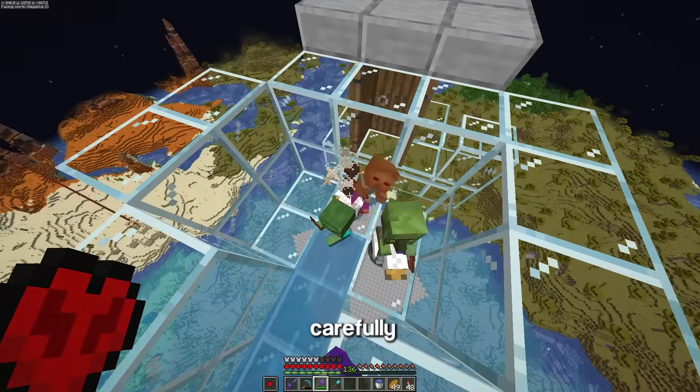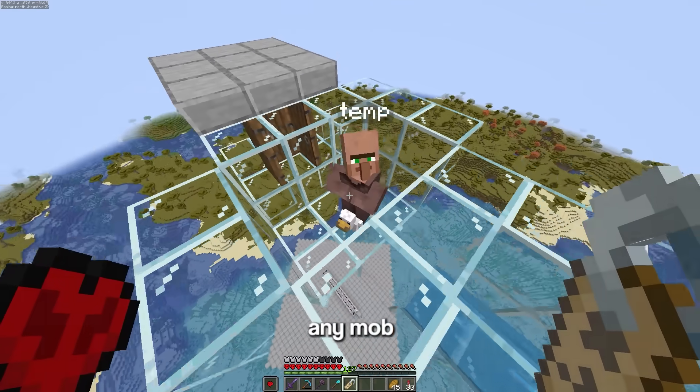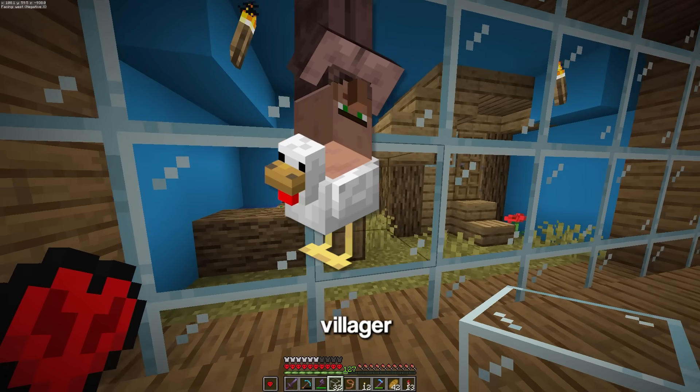Now I need to carefully sift out the zombie villager and cure him to a normal one. Now that he's all grown up, I need to give him the Dinnerbone tag, which makes any mob you give it to upside down. And because he's a villager, I'm going to make his cage a village theme. That's officially the villager on a chicken trapped.